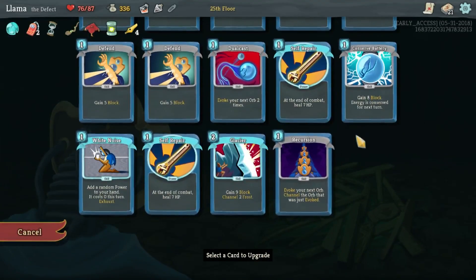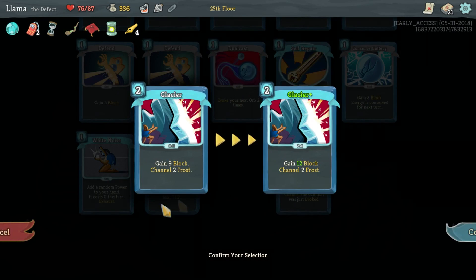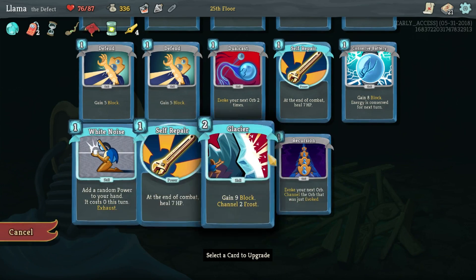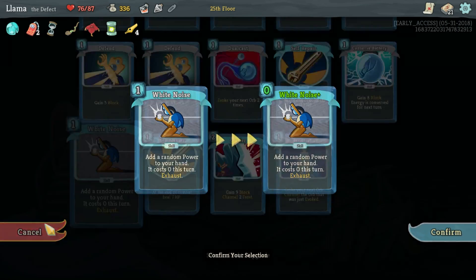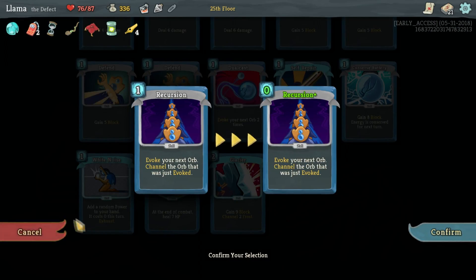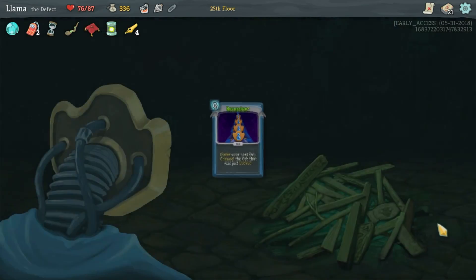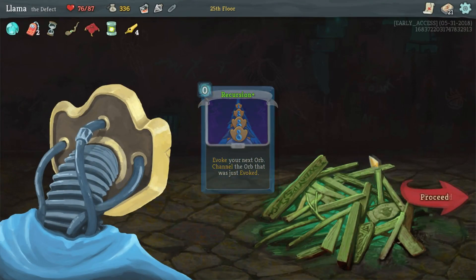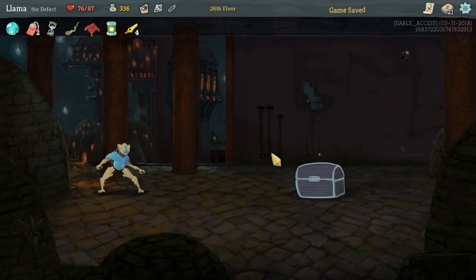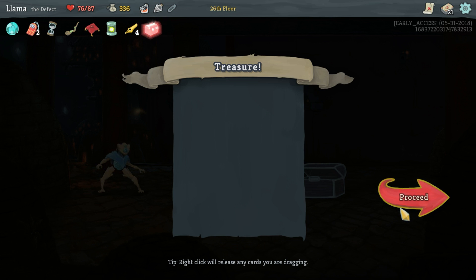So what did I want to upgrade? This - because that'll be free. That'll make that almost always wanted to be played. That upgrading is nice, that wouldn't be bad. White noise I would like to upgrade - you still have to exhaust it though. Anything that goes free, it's like why would we not? Toolbox - start of each combat, add a random colorist card in here. Why not? It's only one. Do we fight the elite? I think we do.